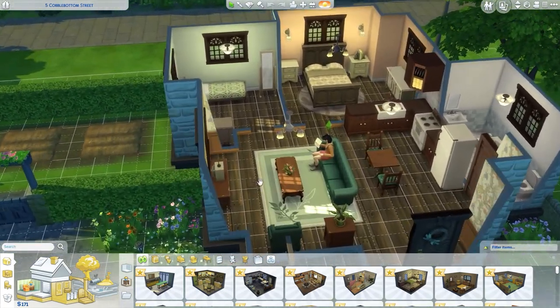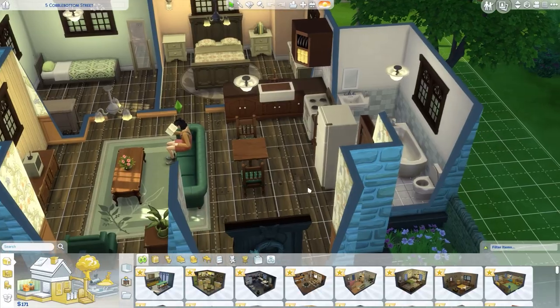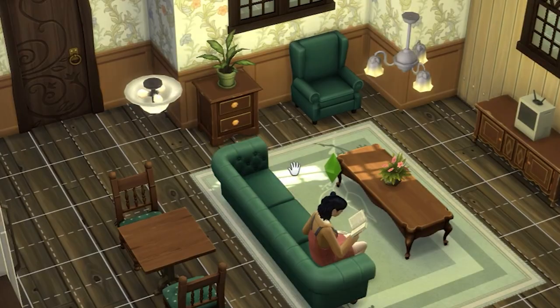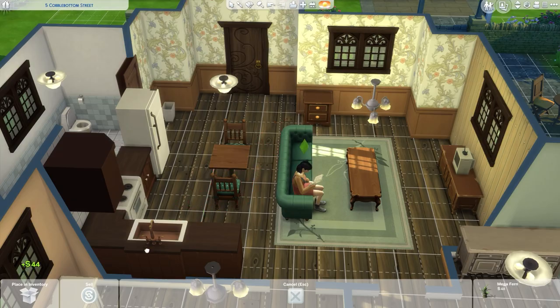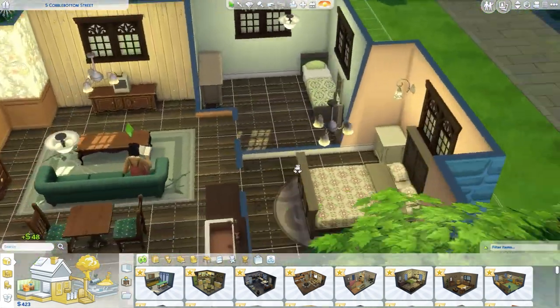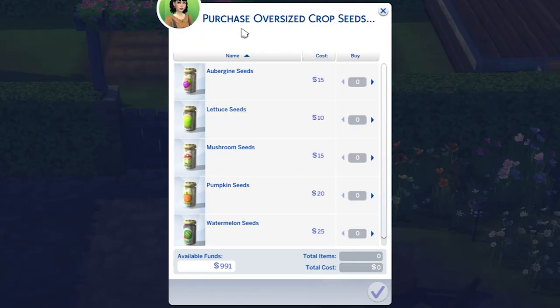We only have 171 simoleons, so before we get started let's see if there's anything in the house we can sell for some quick cash. Look at that door — so cute. We could get 160 simoleons for this seat. The plant — we don't need it. I'll probably end up redecorating her house anyway. A few moments later — sorry Pico, I just tore apart your house, but it's for a good cause.